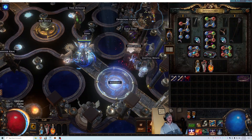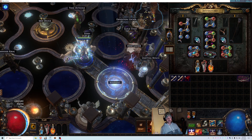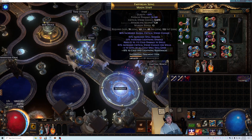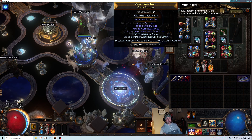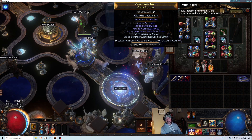For my gear, on each piece you obviously want to also get resistances, dexterity, and extra damage where you can, but I'm just going to go over the one required thing for each piece. For your staff, all you need is plus 3 cold spell skill gems. For your amulet, you need plus 1 cold skill gems and an open prefix, so you can craft the 6% damage taken recouped as mana that is required.